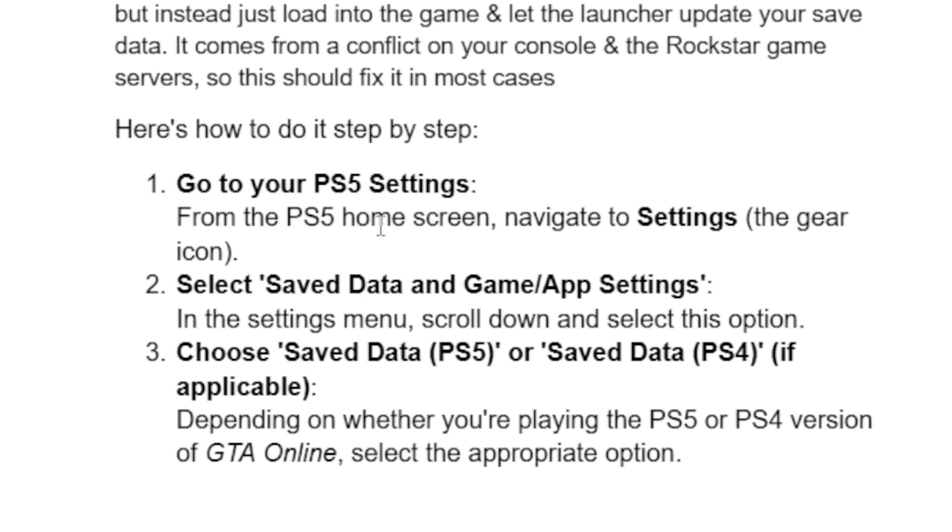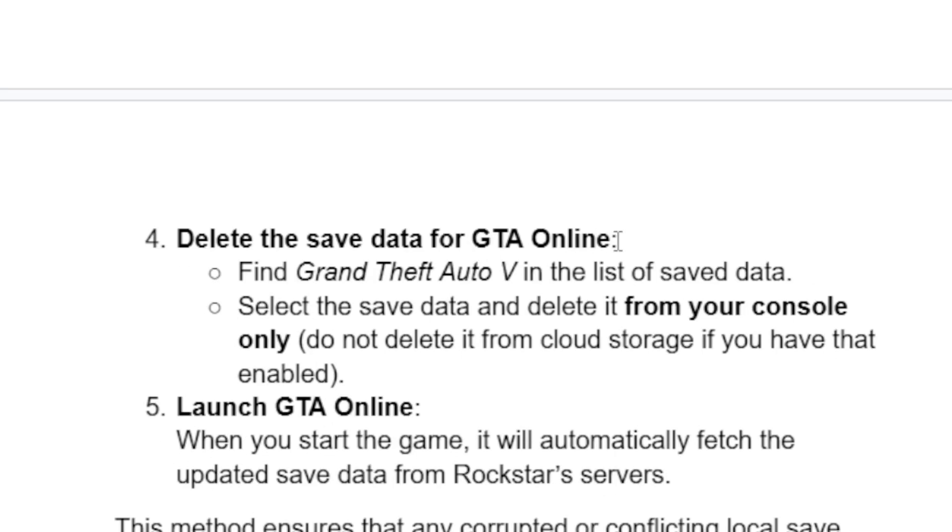Here's how to do it step by step. From the PS5 home screen, navigate to Settings (the gear icon), then select Save Data and Game or App Settings. Scroll down and select Save Data. Now choose Save Data PS5 or Save Data PS4, depending on whether you are playing the PS5 or PS4 version of GTA Online. Find Grand Theft Auto 5 in the list of save data, select it, and delete it from your console only — do not delete it from cloud storage if you have that enabled.